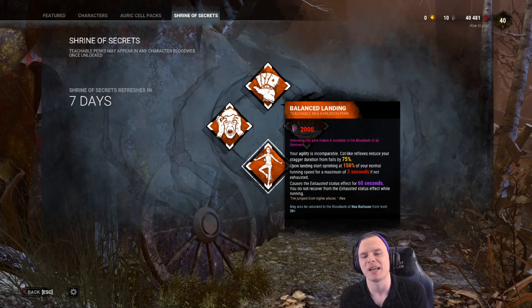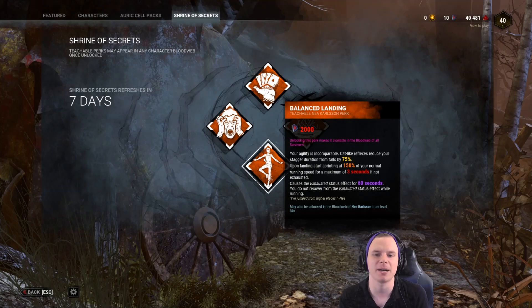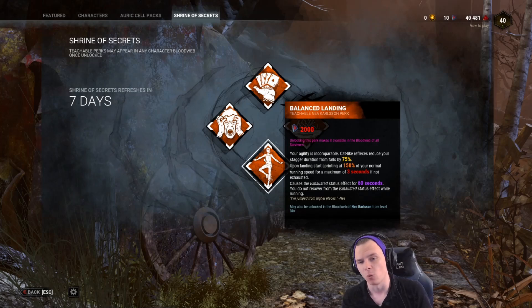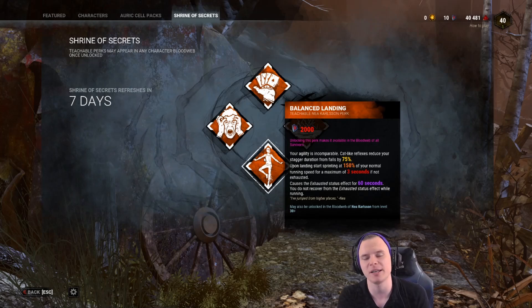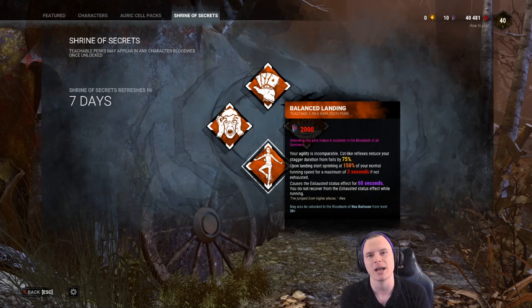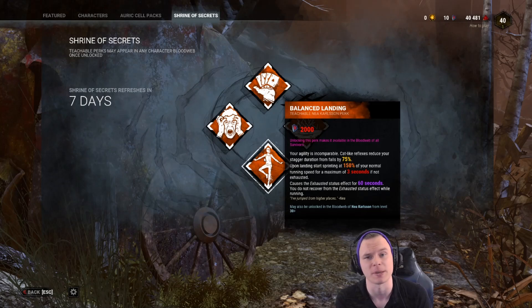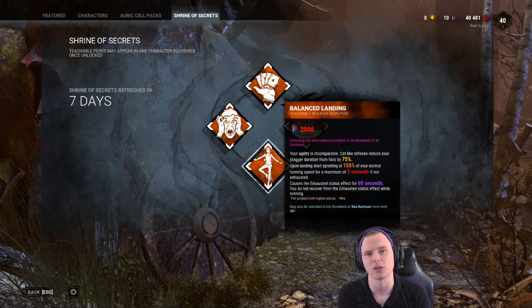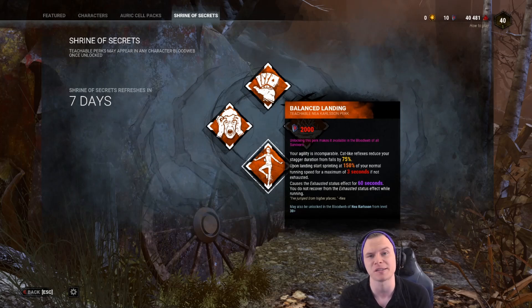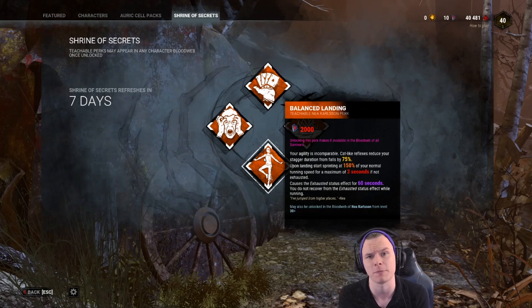Balanced Landing — arguably the best exhaustion perk in Dead by Daylight, bar Adrenaline which also heals you. Why is it so good? It is the only ability in the game that, while on cooldown, still gives you a bonus effect. While you fall from a height — it doesn't have to be a big height, even half a meter counts — it gives you 150% movement speed for three seconds and reduces the stagger time by 75%.